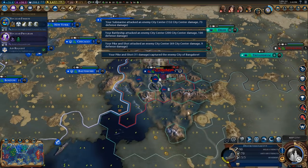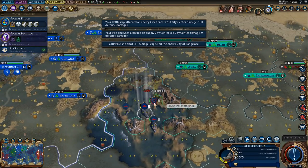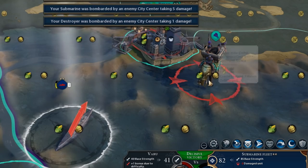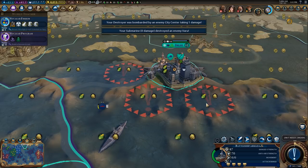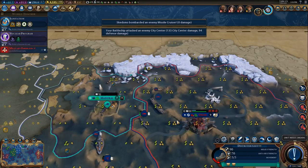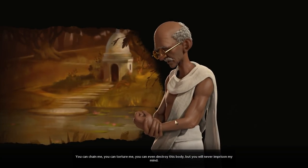Get through to Hinduism, apparently, but also raze the city. A submarine just launched a missile out of an elephant. What world are we in? Oh my God — he's gone. Get out of here, Gandhi.